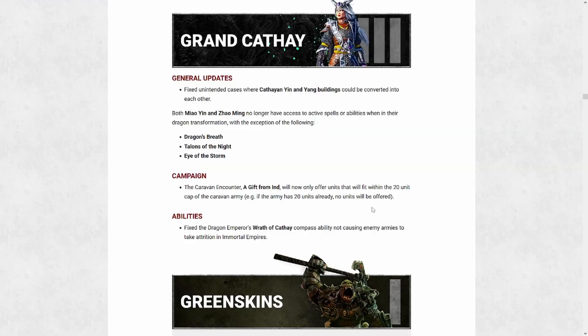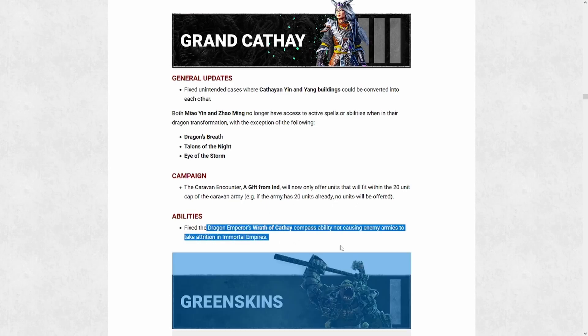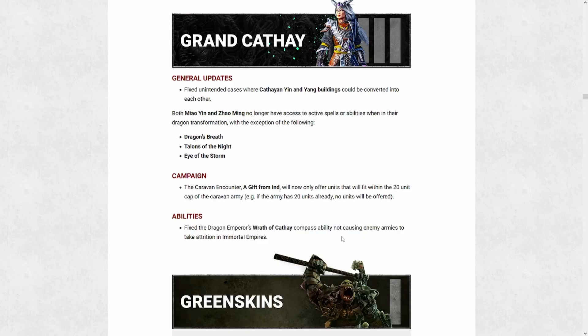There are also some other minor bug fixes, namely the casting of spells in dragon form, which now works the same as it did before Immortal Empires. In Immortal Empires you could take dragon form and still cast all your spells, but it was originally limited to specific spells in the Realms of Chaos campaign. So for Cathay players, that fun time is over and we're back to normal. The compass ability not correctly causing attrition also seems fixed — anything beyond the Wall of Cathay should now take attrition when you activate it.